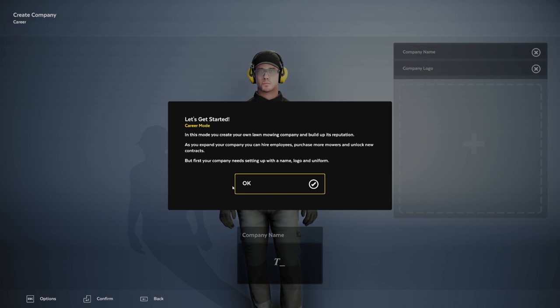In this mode, you create your own lawn mowing company and build up its reputation. As you expand your company, you can hire employees, purchase more mowers, and unlock new contracts. But first, your company needs setting up with a name, logo, and uniform.